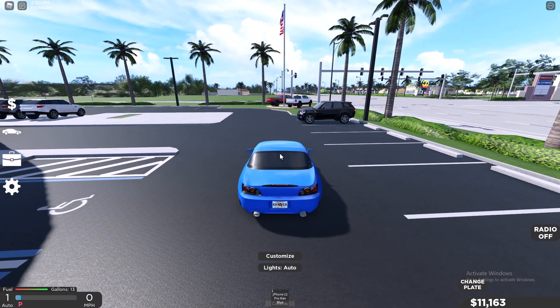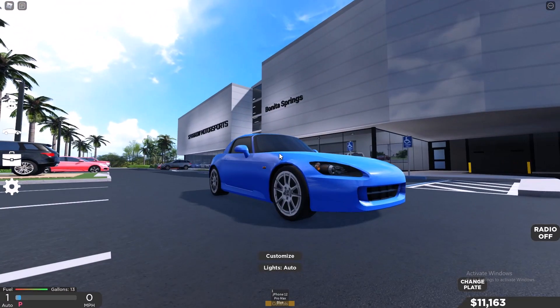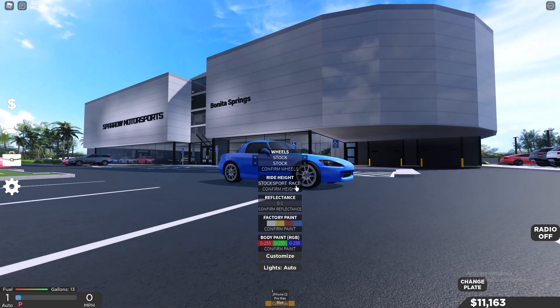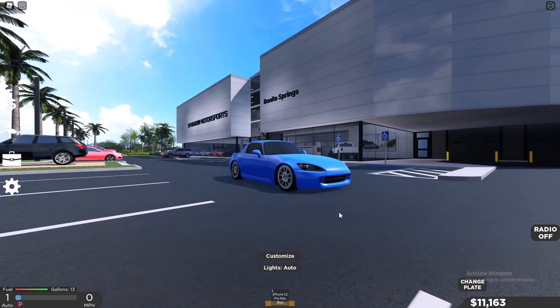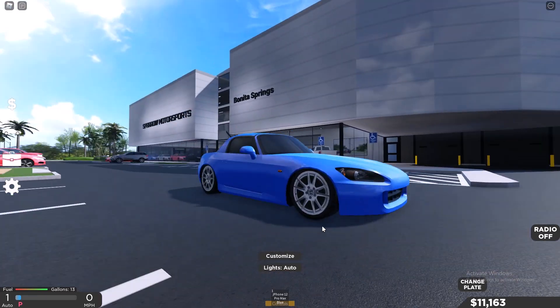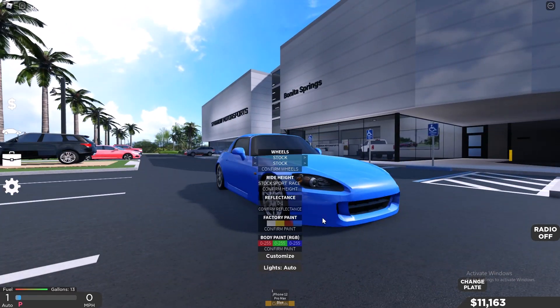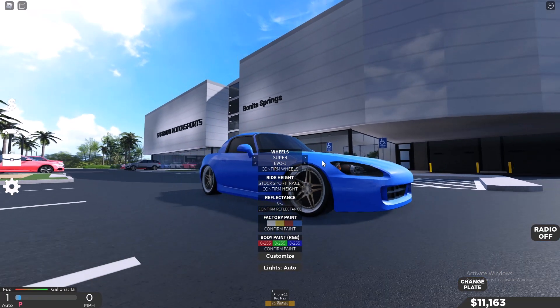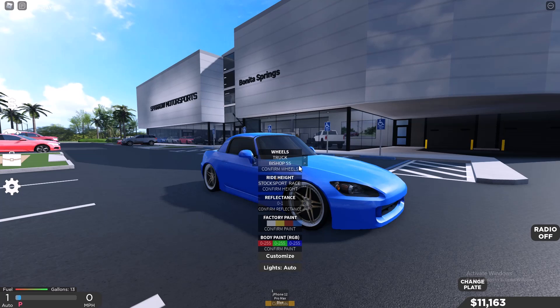Let's turn this thing on. First of all, let's lower this thing. There we go — way better. I like cars lower. It makes them look 10 times better. We have Stock rims, Super Evo. I think Stance would look nice on here.